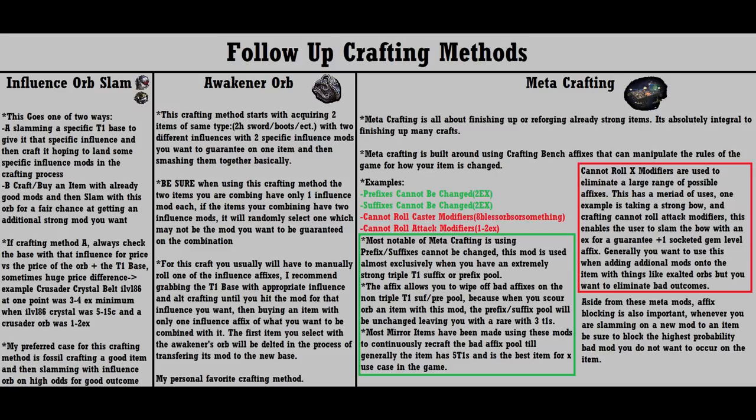Next up, metacrafting. This is all about using special bench crafts to guarantee specific outcomes on various currency use. It's extremely expensive and best used to finish up very strong crafts. Most notable would be using 'suffixes can't be changed' or 'prefixes cannot be changed' in order to wipe off a set of bad suffixes or prefixes while preserving a good set — triple T1, best of the best. Metacrafting requires a solid understanding of crafting, so I wouldn't recommend trying it until you've gotten your hands dirty in the crafting world.